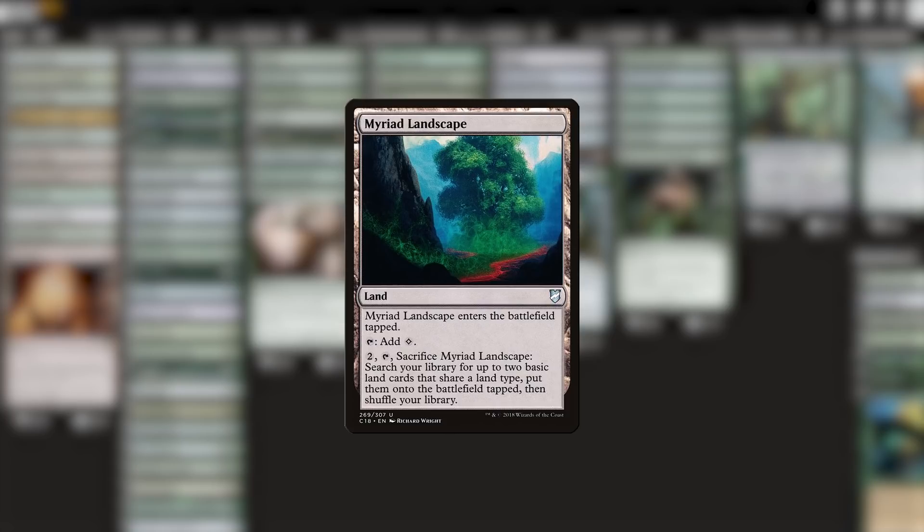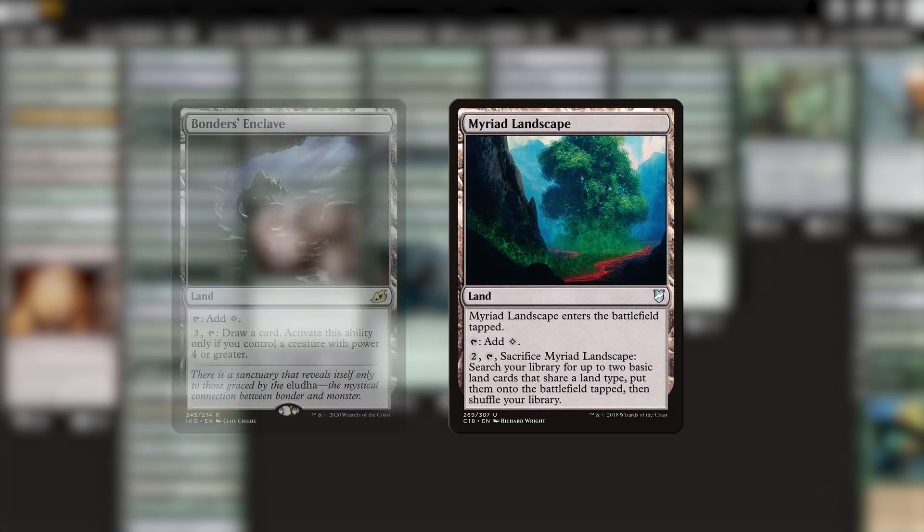The other one I'd like to add is a lot more impressive though, and that's Bonders' Enclave. Ayula hits 4 power pretty easily, and some of our other bears here are 4 power naturally. I really like this ability to get some extra incidental draw right there in our mana base, and this card is also pretty cheap for such a neat effect.